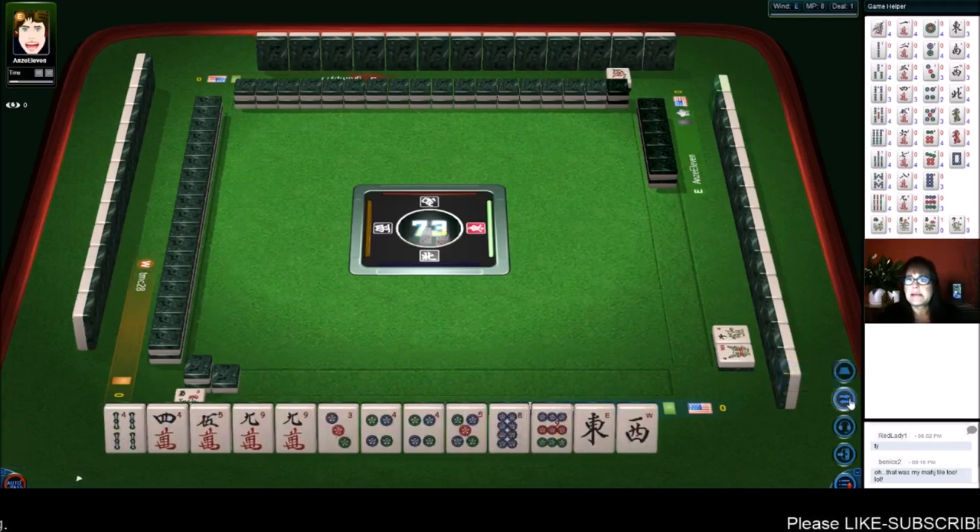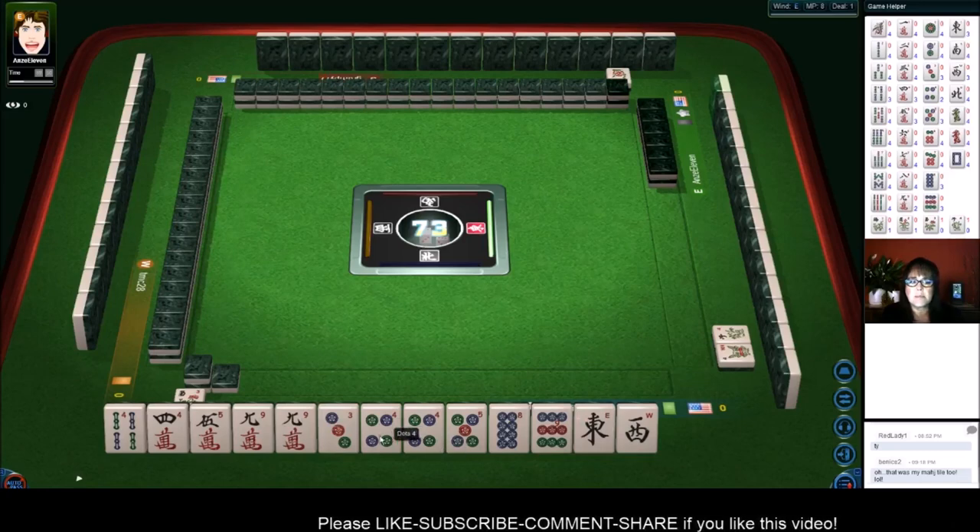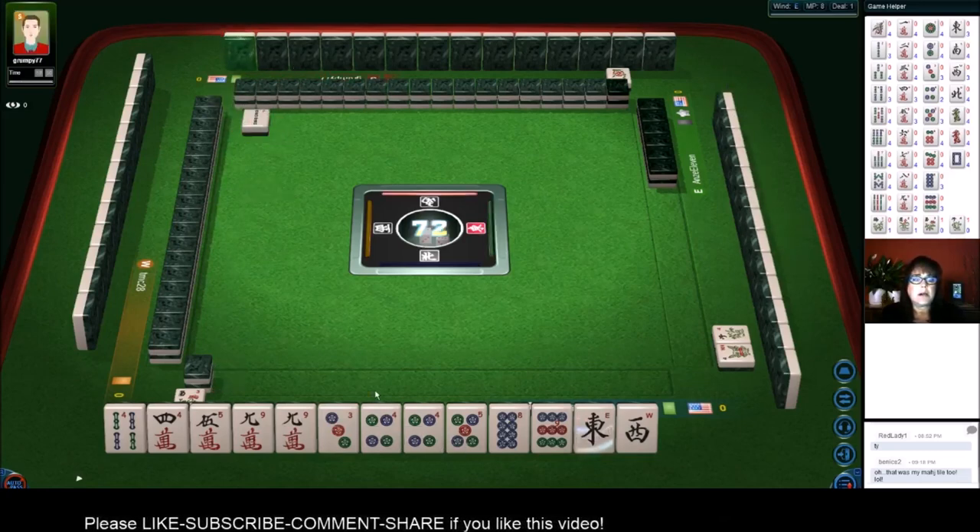Let's see what we can do with this hand. We are playing at a three fawn table. We have to have three fawn to win. We do have two pair mixed suits — I'm thinking all pong. We have a lot of work to do. All pong.